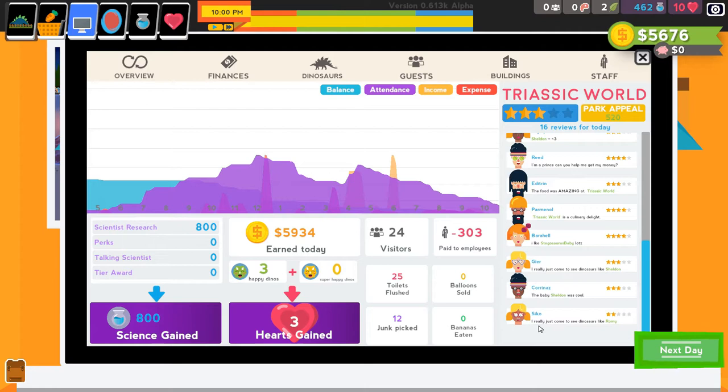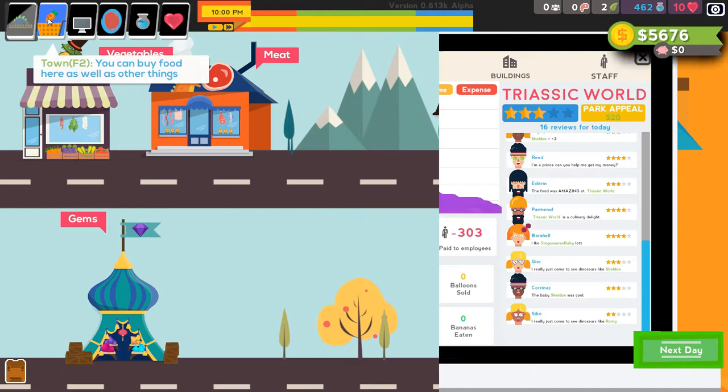One guest says 'I really just come to see dinosaurs like Rami' but only gave us two stars. Maybe what she means is she wants to see more different kinds of dinosaurs — doesn't care about the food and stuff. Could be something like that.